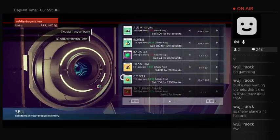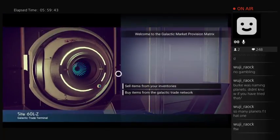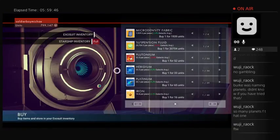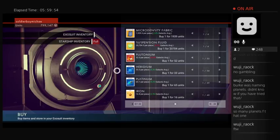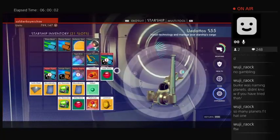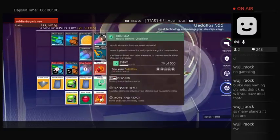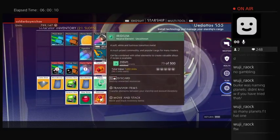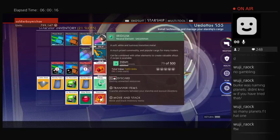Sell some items first. Nothing to sell. Alright, I think I'm gonna buy Iridium. And he does not have any, son of a bitch. That sucks. What does it say about Iridium? Where can I find it? A much prized commodity and popular cargo for many traders, can be combined with other elements. Soft white, blah blah blah.